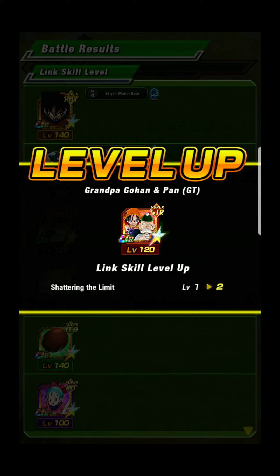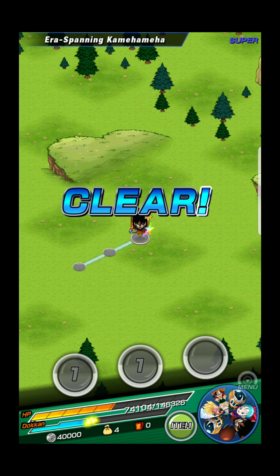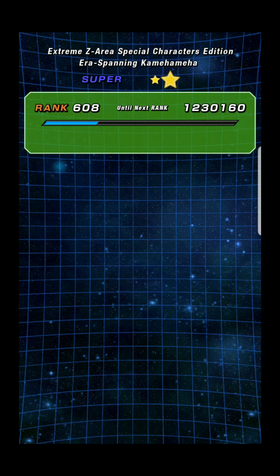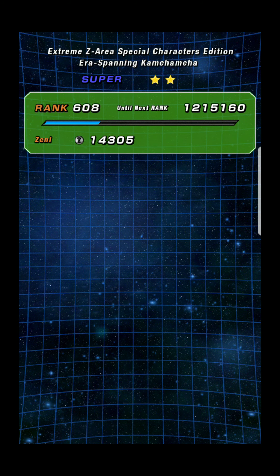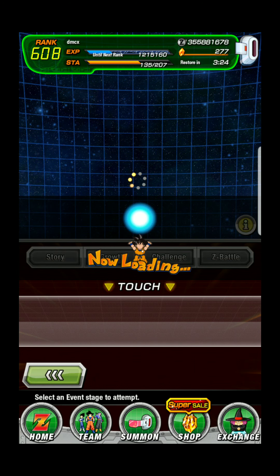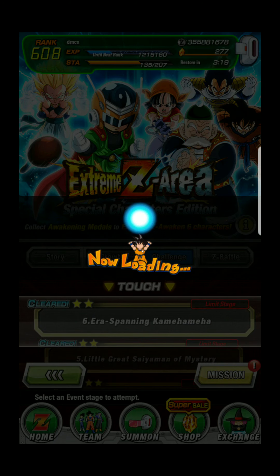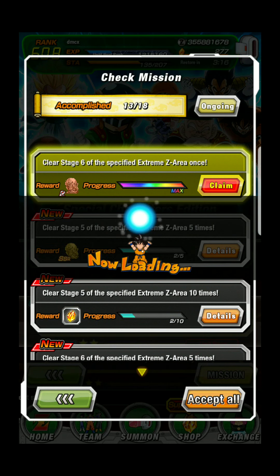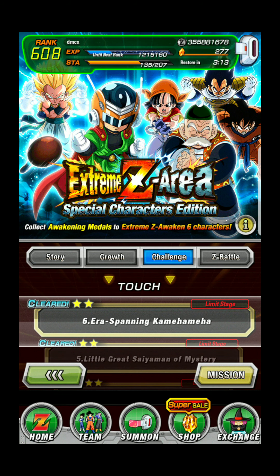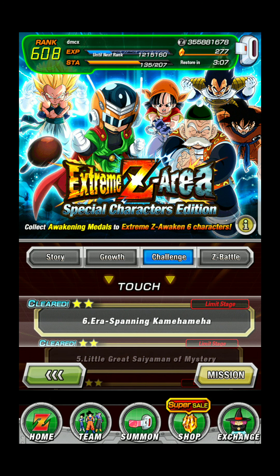Of course this can be a lot easier if you do the normal one first - get all the medals from normal, then move on to super. Awaken Trunks, Great Saiyan Man, and Grandpa Gohan and Pan with the bronze and silver medals from normal, then you can bring them to super. That's the one that's harder if you don't do that first. Stage 5: Little Great Saiyan Man and a Mystery. Stage 6 era: Spanning Kamehameha. The Extreme Z Area Special Characters Edition.